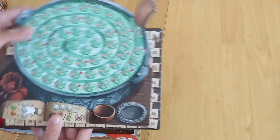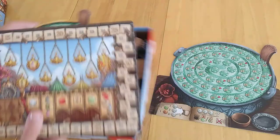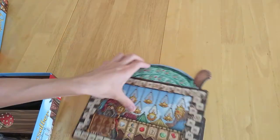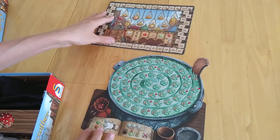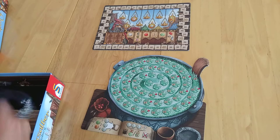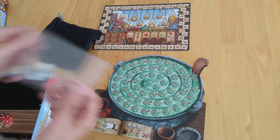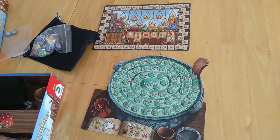Inside you have a board — this is basically a cauldron, and you need one per player. You'll also need the central board which everybody looks at. I'll show you an example for one player. It comes with these bags, player tokens, and chips. We're basically making up potions.